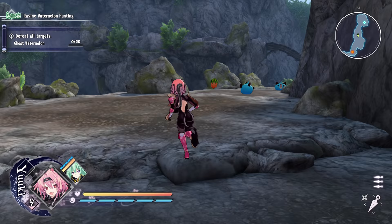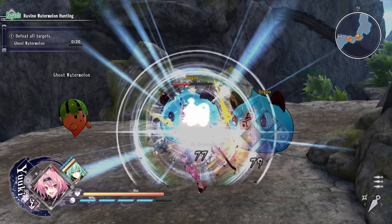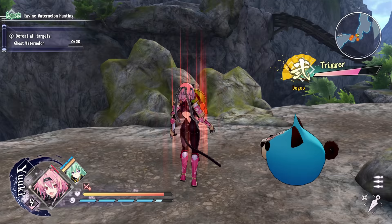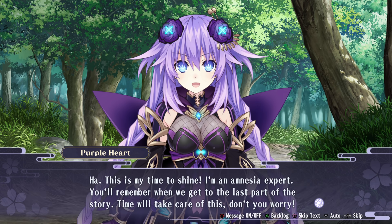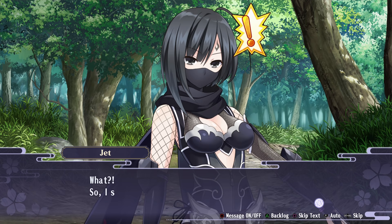I've noticed some interesting things with some of the regular characters. For example, with Neptune, her silly and dorky side comes out much more often when in HDD mode, compared to how things would be in a normal Neptunia game. There's one point in the story where she randomly gives Jet her nickname and also proclaims that she's an expert on amnesia. It's a bit unexpected, and it reinforces the fact that these characters are not the same ones we see in the mainline games.